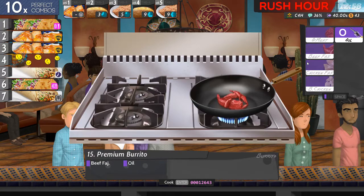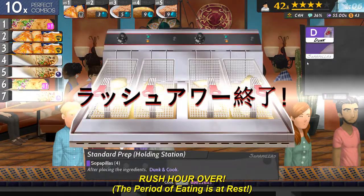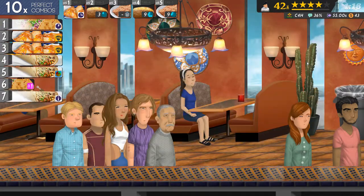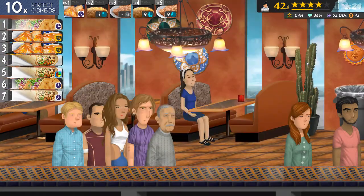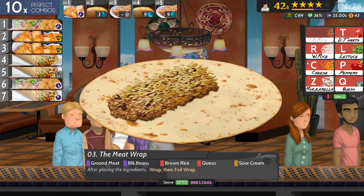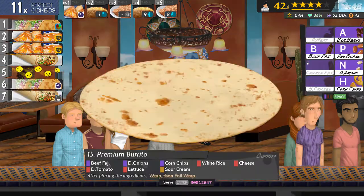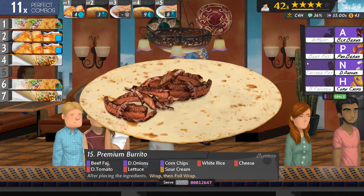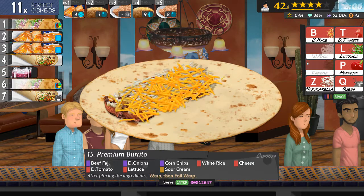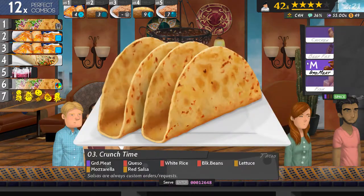Number seven - beef and oil. Dunk those. Do number one - ground meat and oil, get that started. And fish and oil. Ground meat, black beans, brown rice, queso, sour cream, wrap and foil. What the heck are corn chips? Rice, cheese, tomato, lettuce, sour cream, wrap and foil. Do number one first: meat, queso, rice, black beans, lettuce, mozzarella, red salsa, wrap. Is that all? Number six - fish.